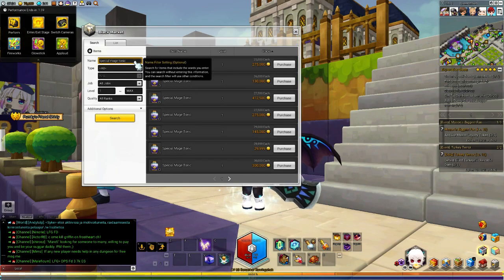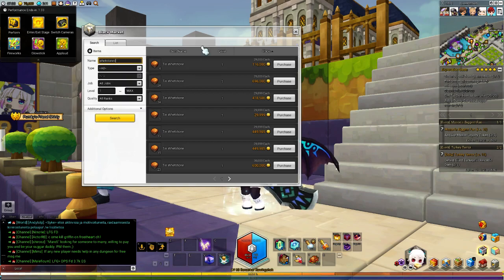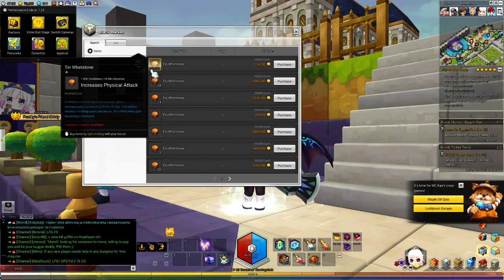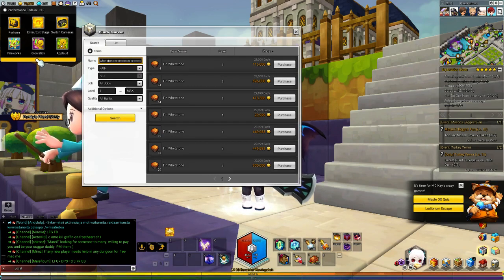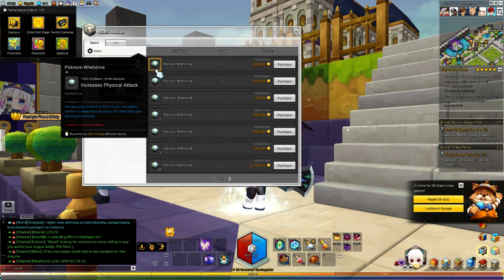Another thing we're gonna check up on is candles and whetstones. Tin whetstones are 29k each — that's quite a lot of money for a consumable that lasts only 10 minutes and vanishes if you die. So this is something you don't wanna pop unless you know you're not dying. It does give you increased damage. The platinum whetstone is 58k, quite a lot of money.